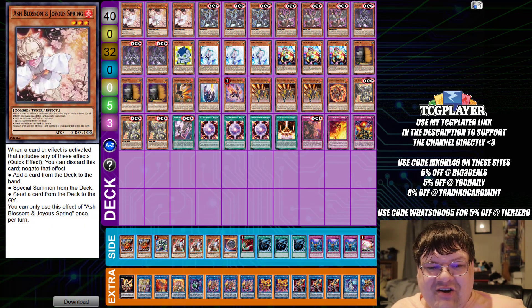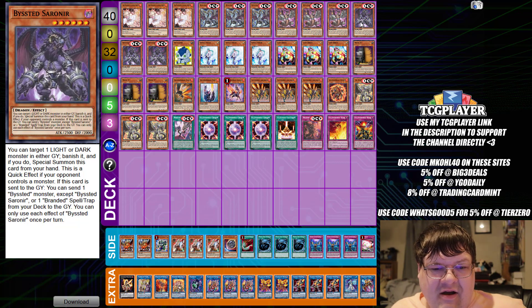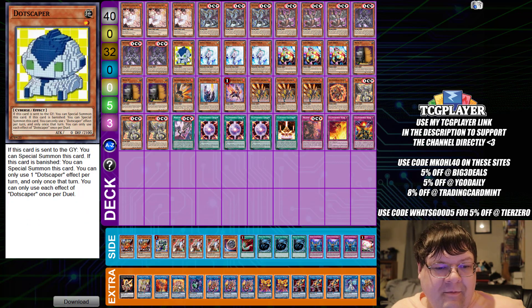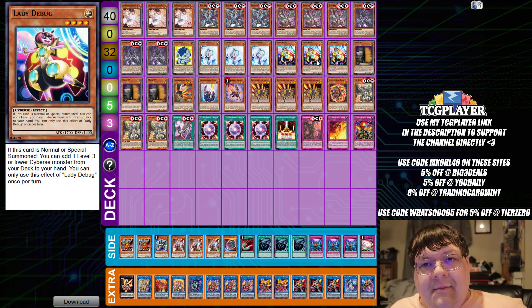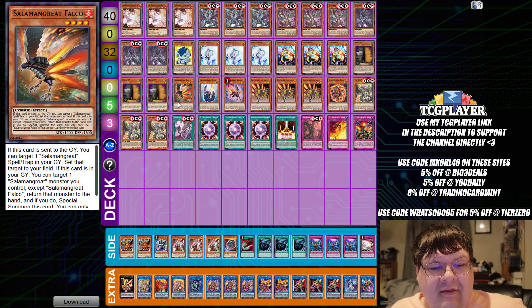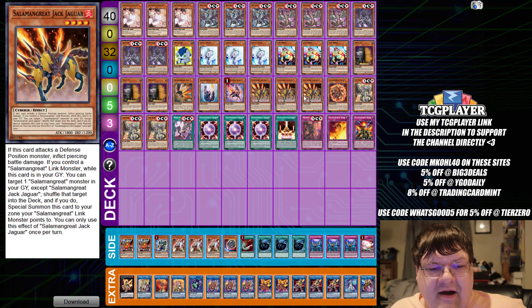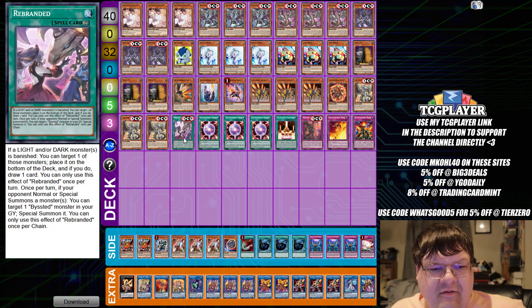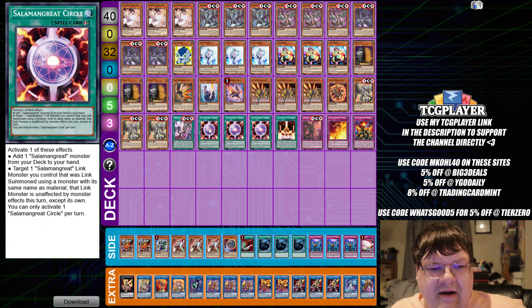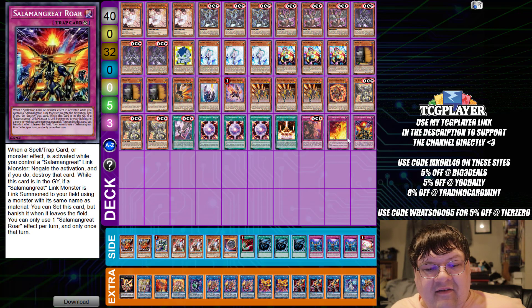So we have triple copies of Ash Blossom and Joy Spring, triple copies of Druid Wyrm, triple copies of Magnemut, triple copies of Saarineer, one Dot Scraper, triple copies of Effect Failure, triple copies of Lady Debug, triple copies of Maxi, one Falco, one Foxy, one Gazelle, triple copies of Jack Jaguar, one Spinney, triple copies of Beasted Lubelion, one Rebranded, triple copies of Salamangreat Circle, one Sanctuary, one copy of Branded Beast, one Rage, and one Rorke.